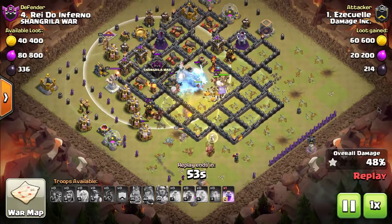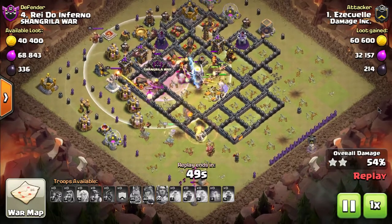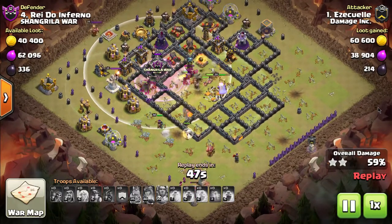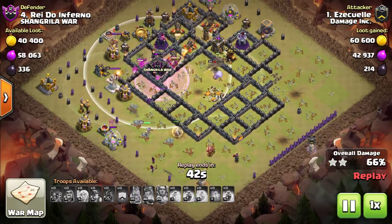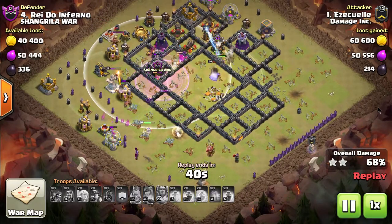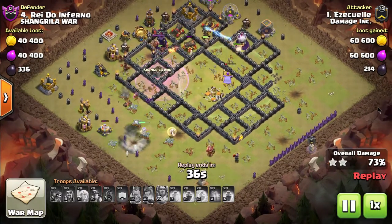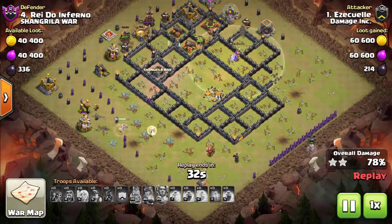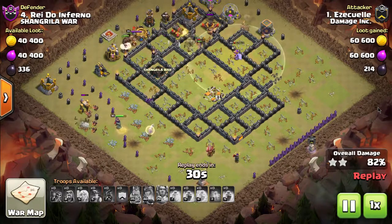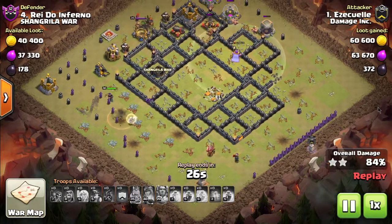By pairing the miners and hog riders together they just seem a lot more sturdy. A miner attack these days isn't usually what you'd want in war, but bases like this are begging for it. Don't be afraid to use hog riders and don't be afraid to use miners, especially when bases have no spaces next to all the defenses — it is a huge fundamental flaw.